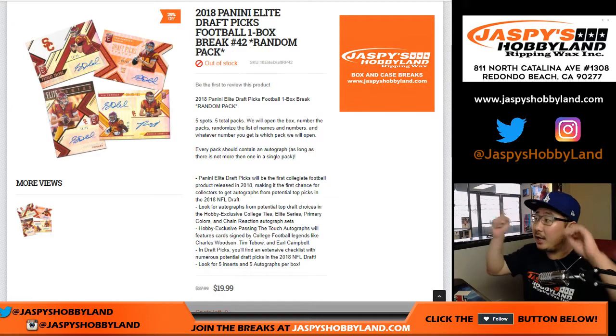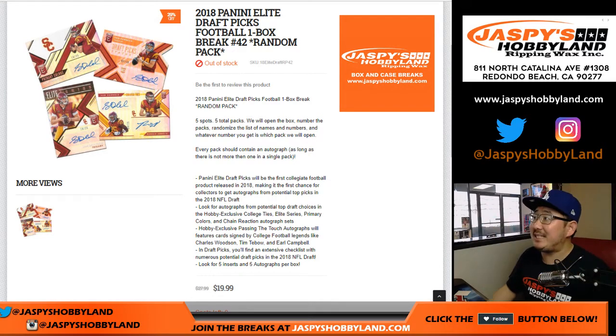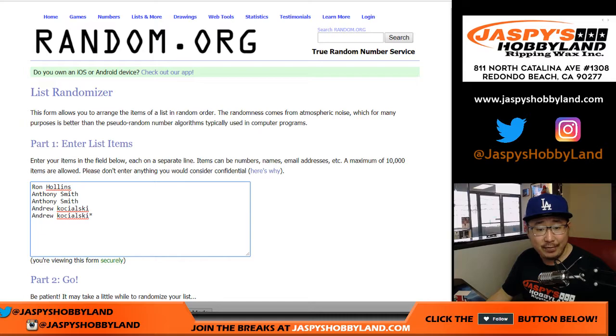Hi everyone, Joe for JazzbysHobbyland.com doing a quick one box break of 2018 Panini Elite Draft Picks Football, break number 42, Jackie Robinson. We've got Ron, Anthony, and Andrew in this break. Good luck everybody.